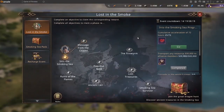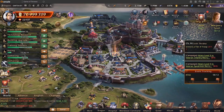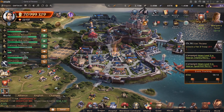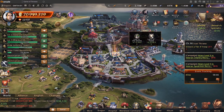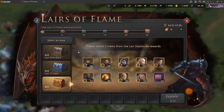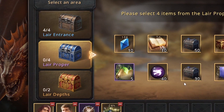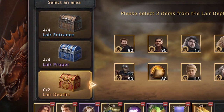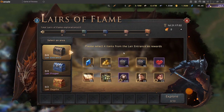The first is Lost in Smoke — inside you'll see several objectives that you could complete to claim different sorts of rewards. The other one is Layers of Flame. Inside Layers of Flame, you'll see three areas: first is Layer Entrance, second is Layer Proper, and third is Layer Depths. Inside each area you can select up to four reward items, except for Layer Depths which is up to two items.